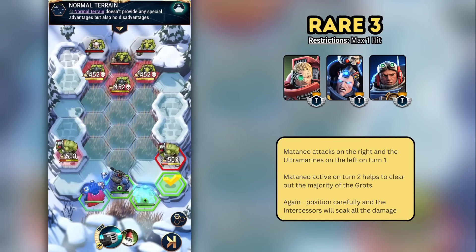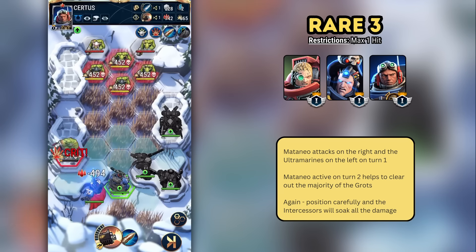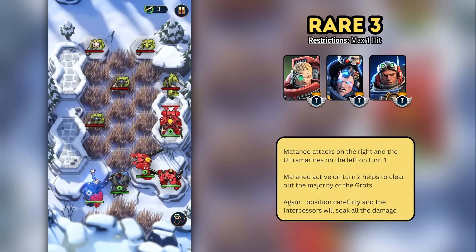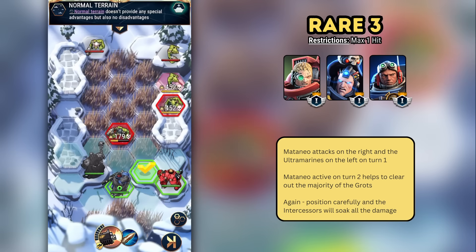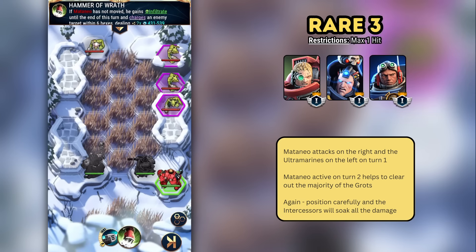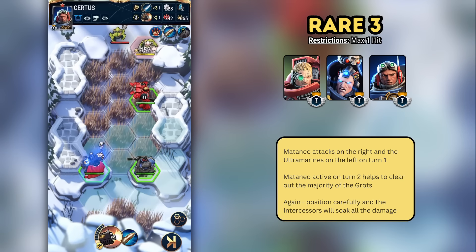For Rare Three, we use Mataneo to clear the right orc, and Varro and Surtis to clear the left. The grots in the middle advance towards us but aren't able to attack us on turn one. On turn two, we use Mataneo's active on the top right group of grots, and that is the last significant move of the level. We finish off the remaining enemies on our subsequent turn.